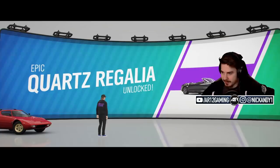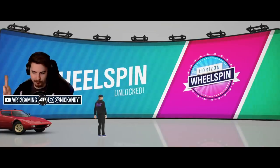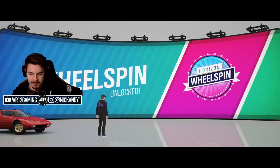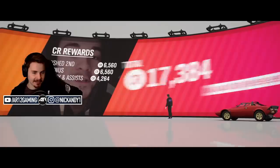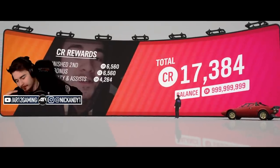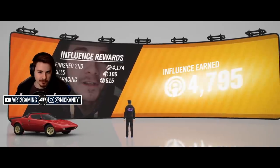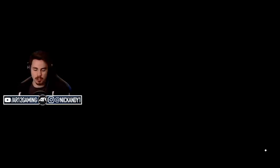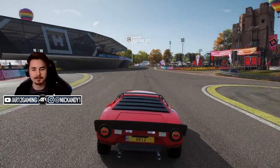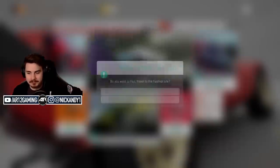The Autumn Community Championship has been completed. Thank you very much - expert Drivatars have been defeated and the Regalia is now unlocked. However, that is the normal Regalia. The Type D Regalia is the monster truck version - or what I call the monster truck version. You might remember the Quartz Regalia from Forza Horizon 3; the thing is massive, huge, one of the longest cars in the game.